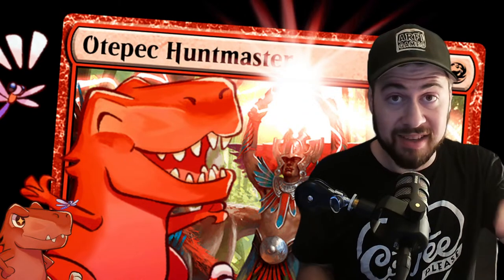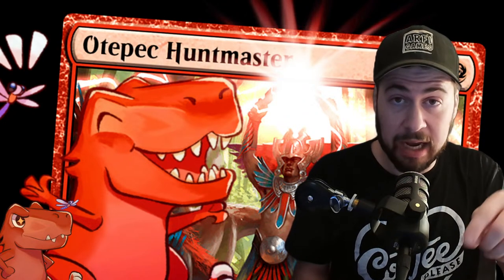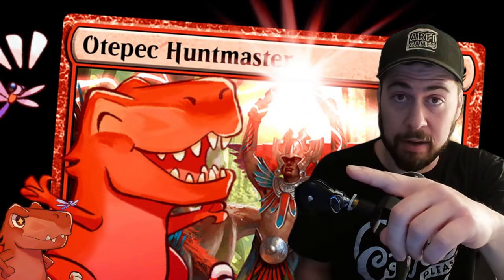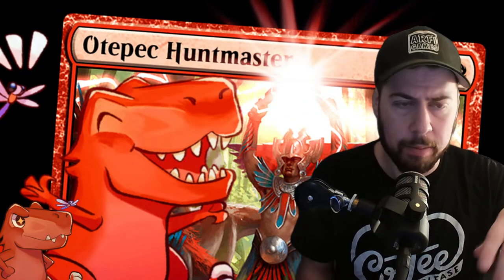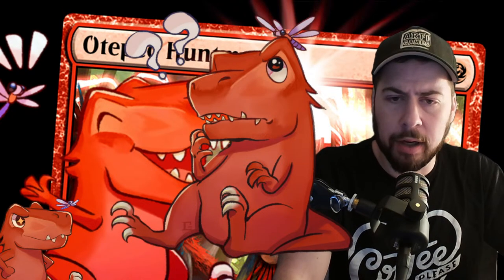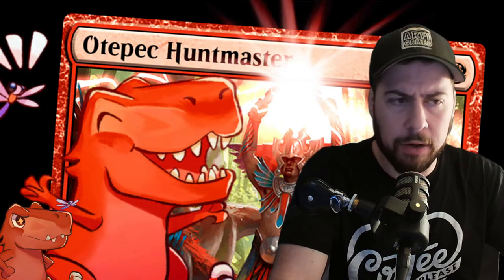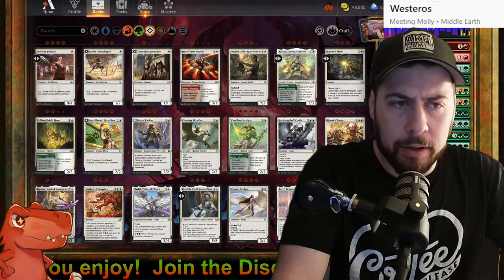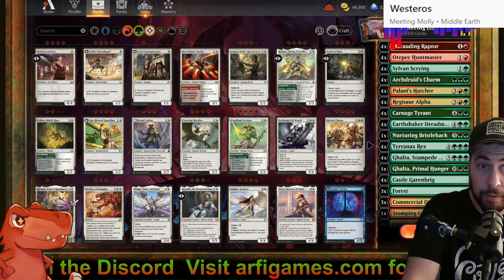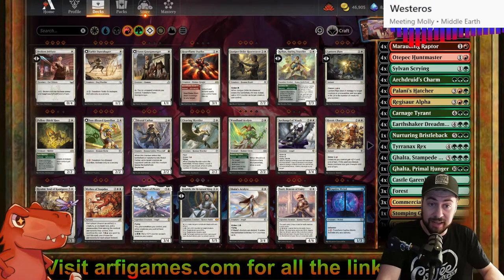Continuing the trend of trying different stuff — classic stuff, seeing what works. It's been about four months since I was using Otepec Huntmaster and Marauding Raptor. I thought: these early creatures that are lovely for aggression almost always die to Fatal Push, Fiery Impulse, Get Lost — it's pretty much guaranteed. It's not great to rely on that early acceleration.